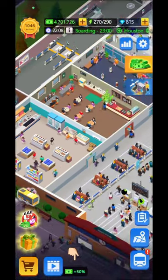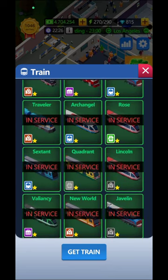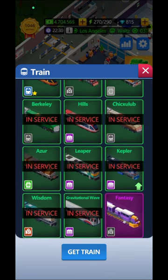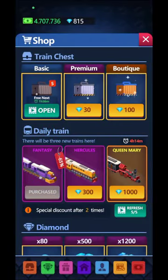You're going to be able to change the trains here. Queen Mary is the best one I have right now. In service are the ones already working, and the Fantasy I just unlocked is ready for me to place on a specific location.